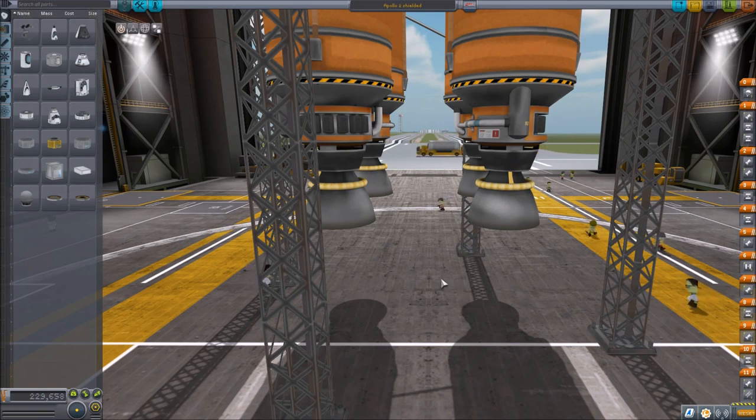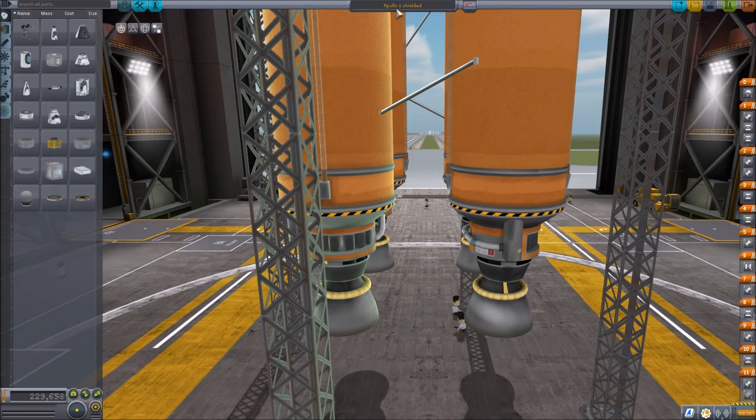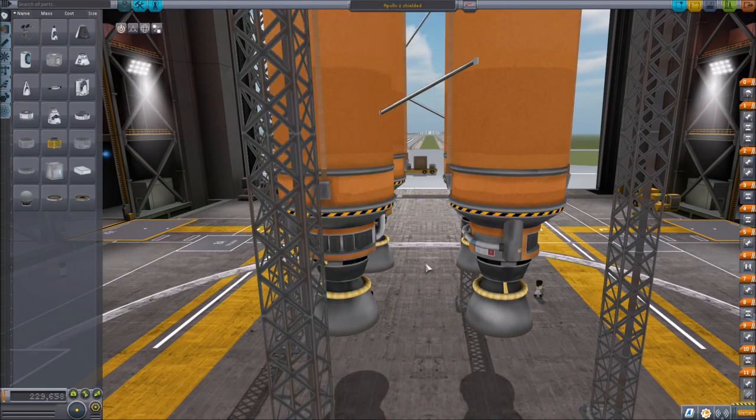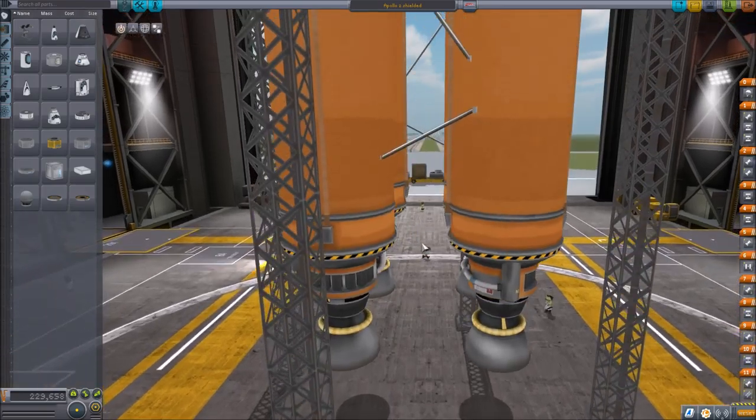Hey guys, I am FoxtrotGelta, and welcome back to Kerbal Space Program. Today we are going to journey out to the Mun using this vessel here. I have it named the Apollo 2 Shielded. The difference between this and the Apollo 2, which is the one I used before, was it didn't have any heat shield. This does have a heat shield, and it had a docking port that was unshielded. This docking port is shielded, so there are a few subtle differences. Enough about the name — this is the actual ship.